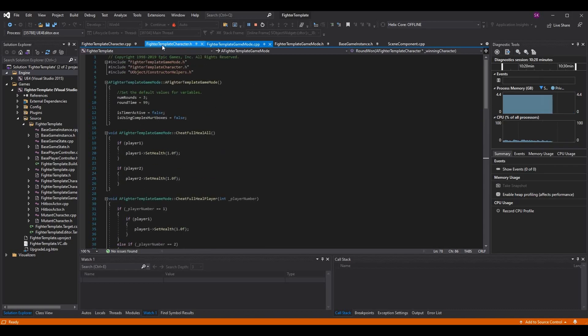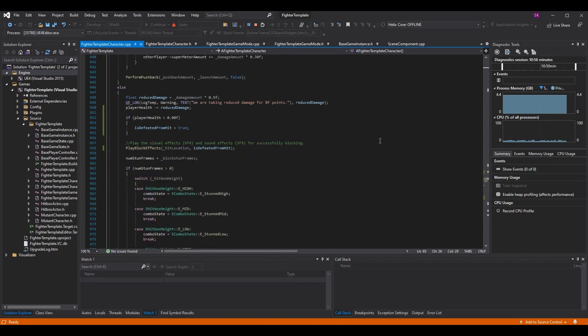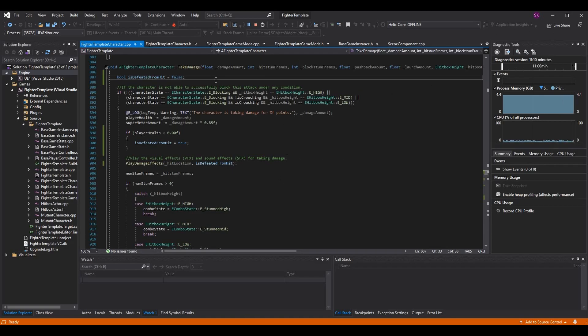That's pretty much it for the game mode. If we go into our Fighter Template Character CPP and scroll down, I'm going to do the majority of the logic in the Take Damage function. Our Take Damage function is pretty big — it checks all states for if you're blocking, whether it's high, mid, low, overhead, and reduces damage if you're blocking, and we do our hit stun frames in there. There are only going to be about three updates in this function, so don't worry — we're not making a bunch of changes.